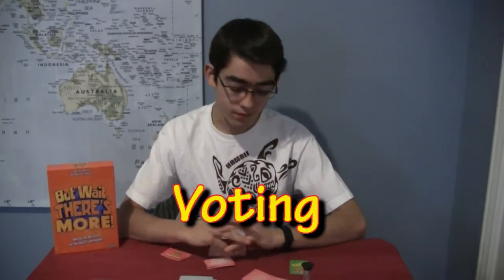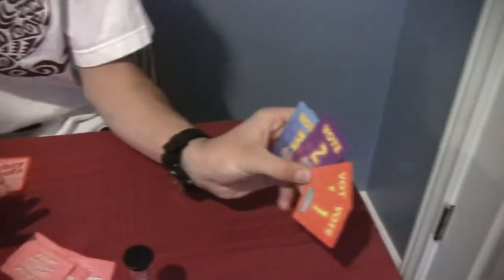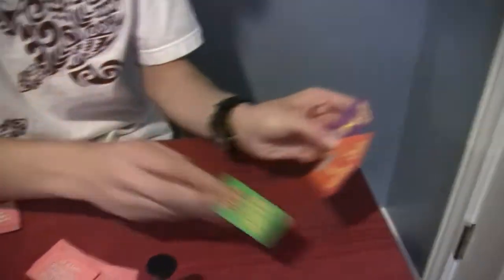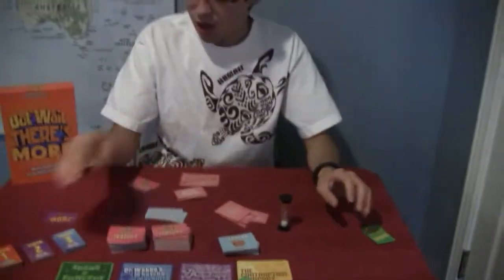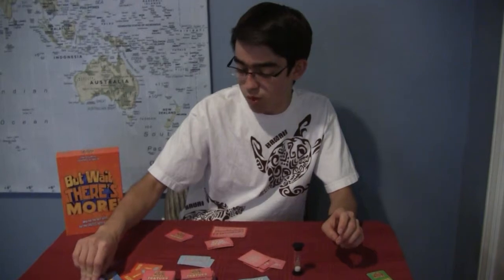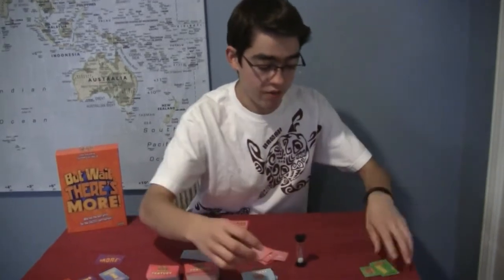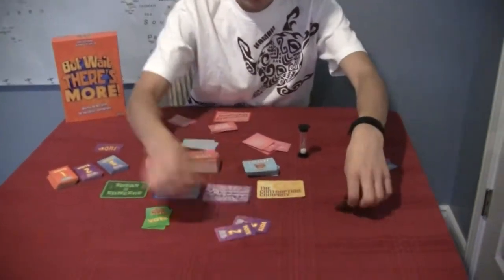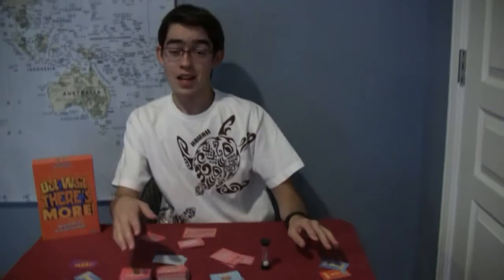After everybody's gone around and done their pitching, show us about the voting. Once everybody has pitched, you pull out your vote cards — a three, a two, and two ones in a five-player game — and decide whose pitch was best. You place them face down. You don't flip these over yet. Then you do another round with new cards. Once all the rounds have finished, everybody flips over their cards. You'll see who got the most points — and whoever has the most points wins. After three rounds, everybody's got votes from everybody else, and you just add them up.